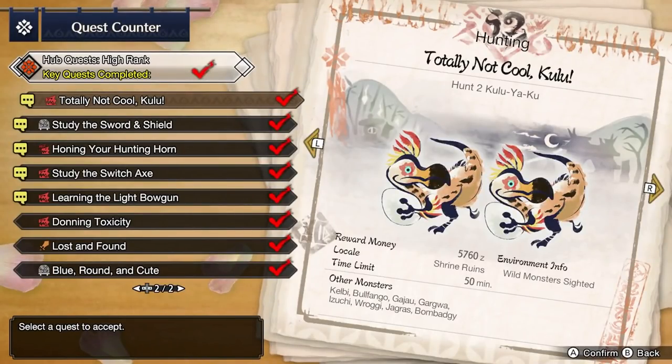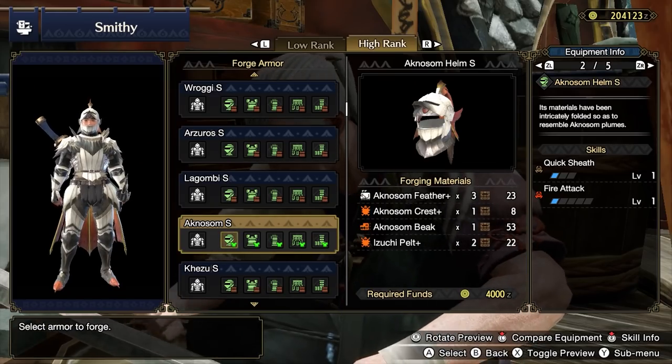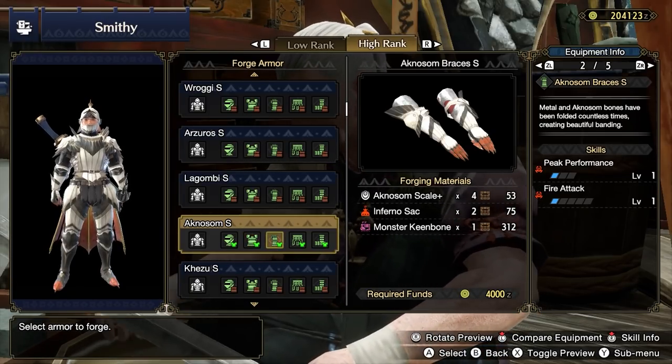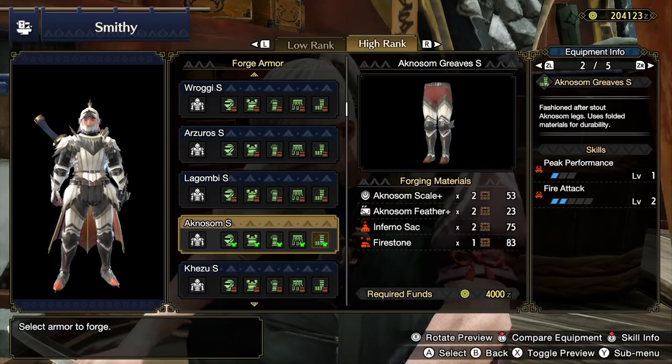If you need more Kulu-Ya-Ku materials, you can do the optional quest Totally Not Cool Kulu to hunt 2 of them — this will also get you some new Dango as a bonus. You can now hunt Aknosom in the key quest Dancing Apparition. Unfortunately, most of Aknosom's armor offerings are very lackluster, just like in low rank, and can be safely passed over for superior offerings. Simply hunt Aknosom and move on with your life.